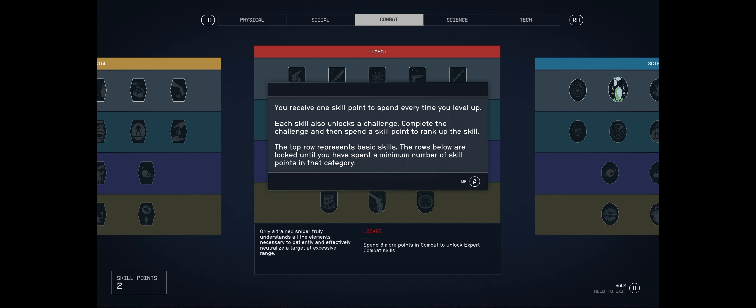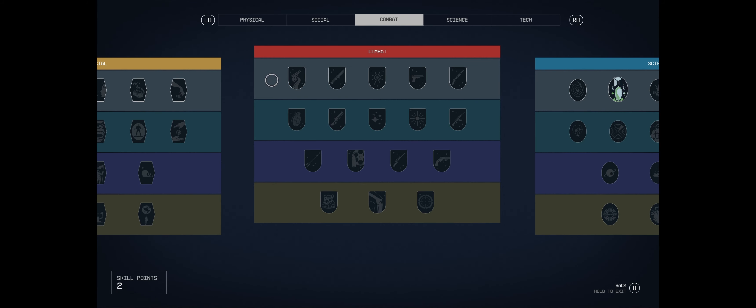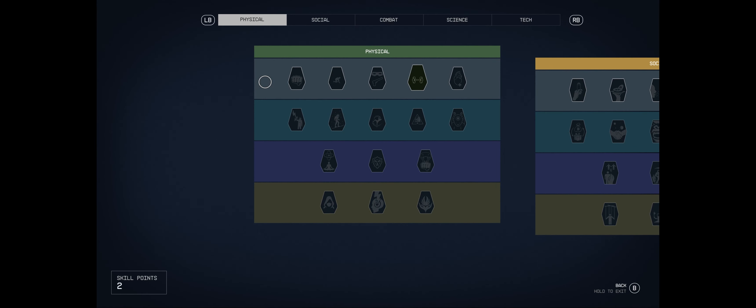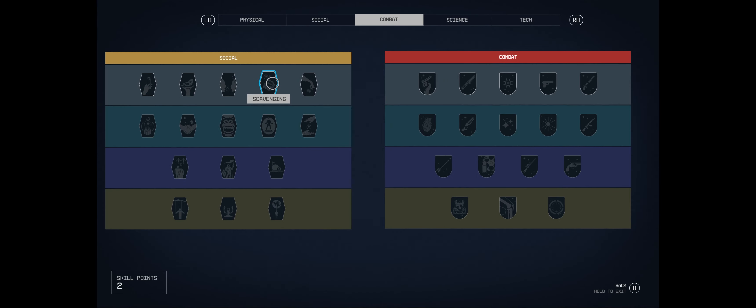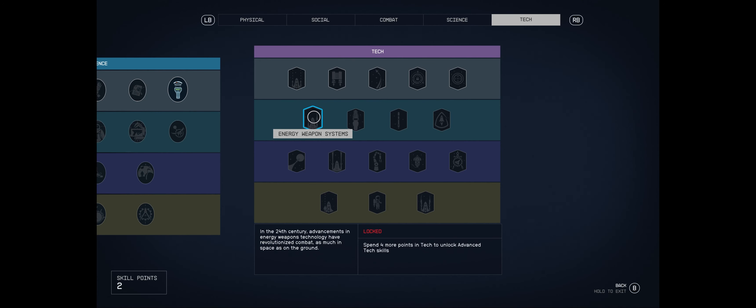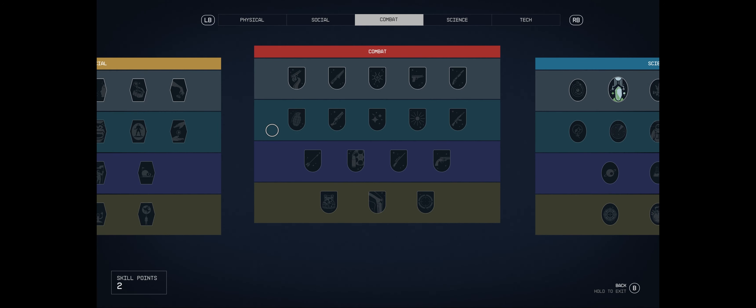Each skill also unlocks a challenge - complete the challenge and then spend a skill point to rank up the skill. The top row represents basic skills; the rows below are locked until you've spent a minimum number of skill points in that category. This skill tree differs from most RPGs in that you can't just save up points and blast your way down.